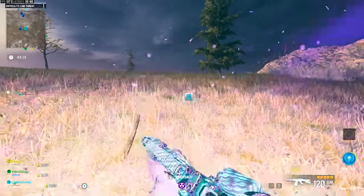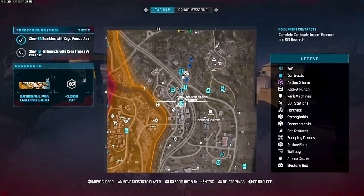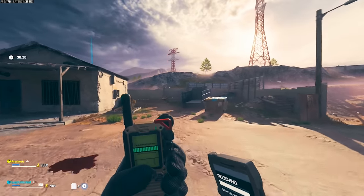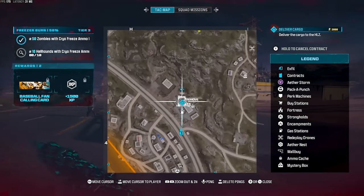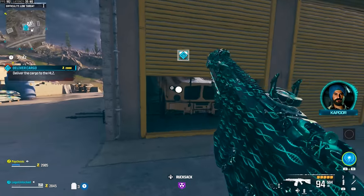I try to skip any contract that's time-gated — ones that involve defending an area you can't do quickly because you've just got to wait out a time limit. Another one I like to do is Deliver Cargo; this one's pretty quick. Pick it up and there's going to be an area marked on the map — head to the marked area and open the garage.